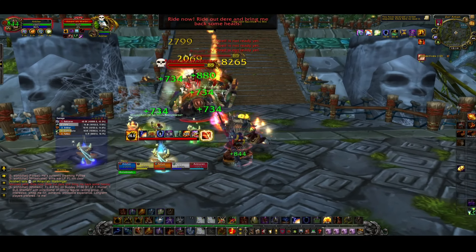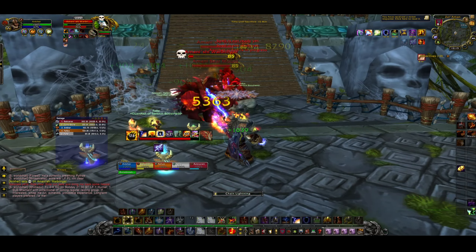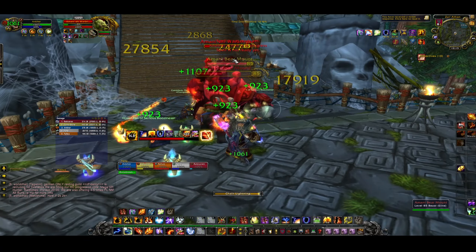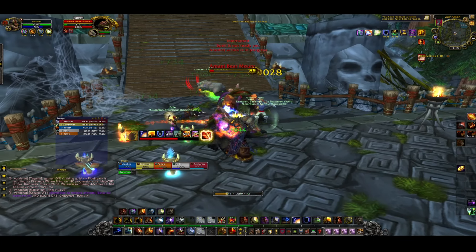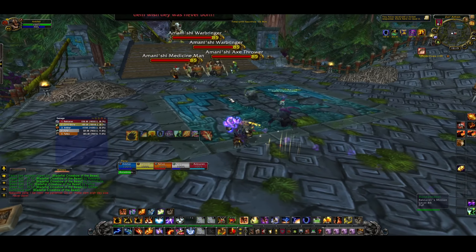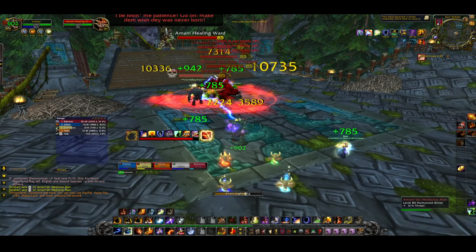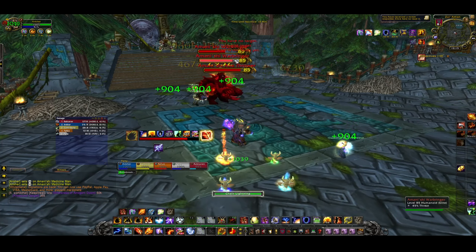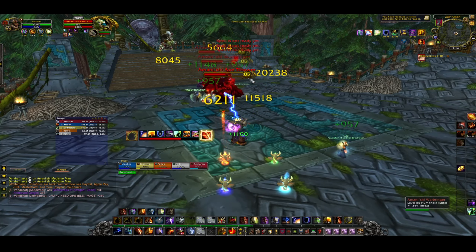Next are two bears — unlike original ZA where two tanks needed cooldowns, here you just burn through them. At the top of the stairs you face another four-pack: an Axe Thrower, two mounted Tribesmen, and a Medicine Man. We tried to CC but pulled a little too quickly and failed, so we switched to killing the Medicine Man directly — meaning we needed to be quick on the totems, then moved to the Axe Thrower next as it's the most annoying with its stuns.